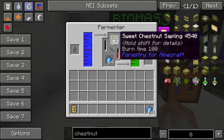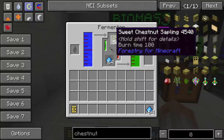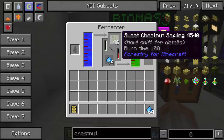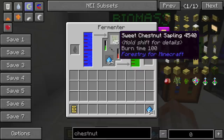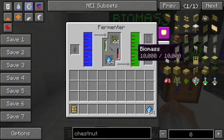The better the sapling, the more biomass you're going to get from each one. Sweet chestnuts get a lot of biomass per squeeze, as opposed to the base trees. This is probably the best tree that you'll need — it's not that far down the chain, and it's good all around for that wood, the chestnuts, the seed oil, and so on. That's why I'm recommending sweet chestnuts.